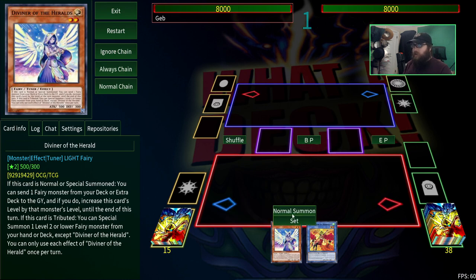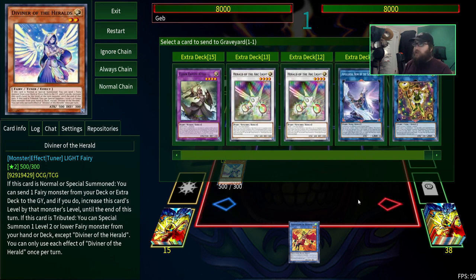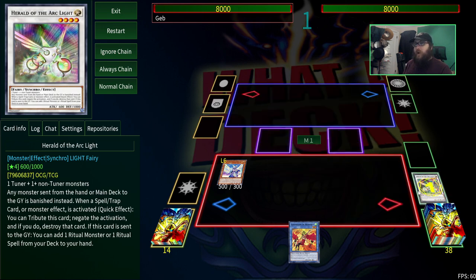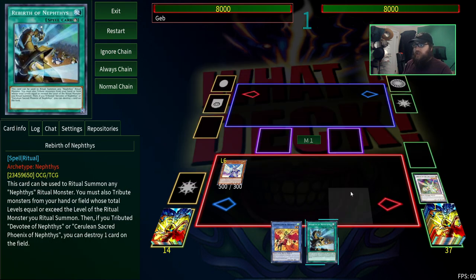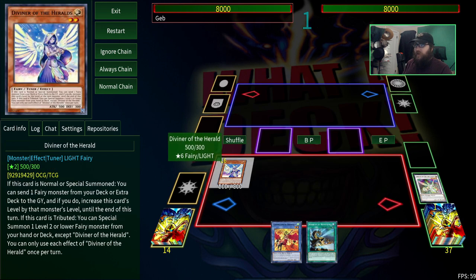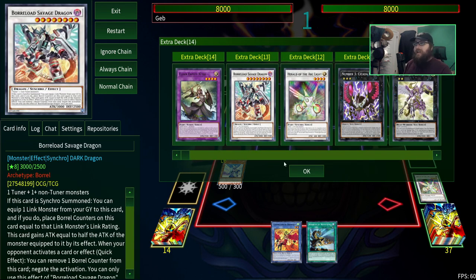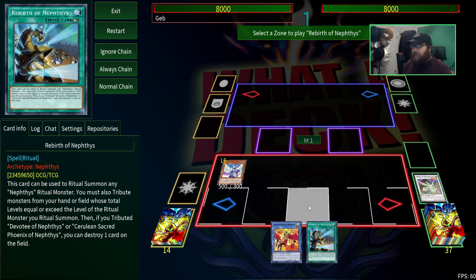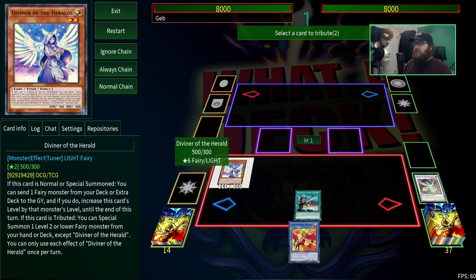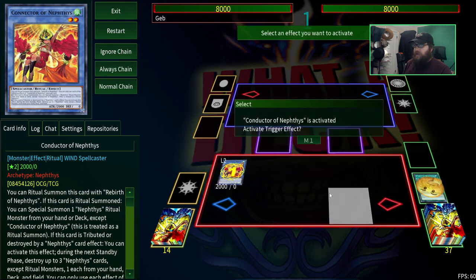Let's start with a hand of two to show you that's really all you need. Here's what you're going to do: Normal Summon Diviner of the Herald. Diviner of the Herald lets you send a fairy from the deck or extra deck to the graveyard — you send Herald of the Arclight. When that hits the graveyard, you can search a ritual monster or a ritual spell. If you open the spell, you search the monster; since we have the monster, we're searching the spell. This also gains the levels of the monster it sends, so now it's a level 6 tuner — which is why we're playing the Borrel Savage Dragon. If you get stopped midway through your combo, you can still get another level 2 on the field and make a Borrel Savage for at least a negate. In this case, we're just going to ritual summon.